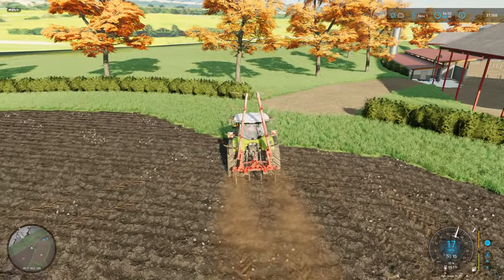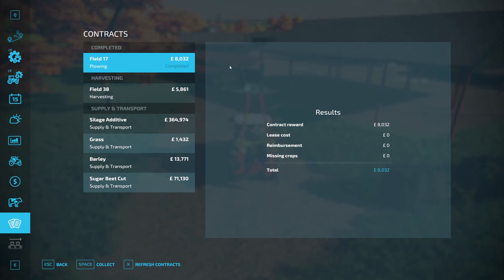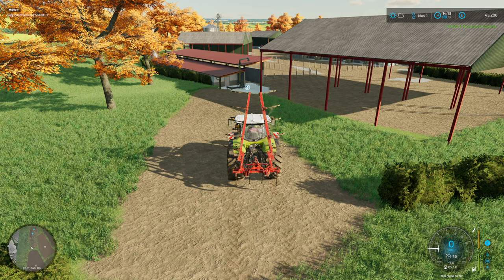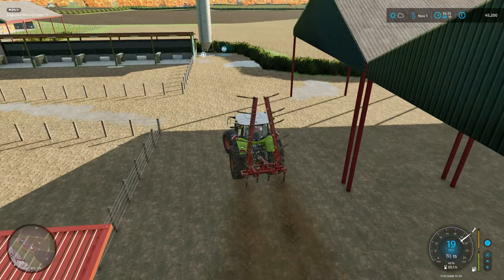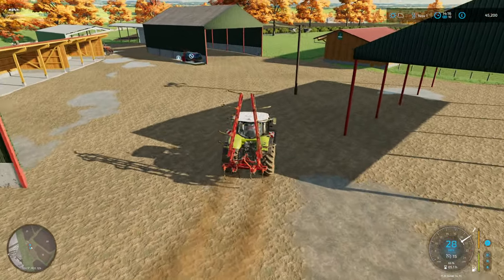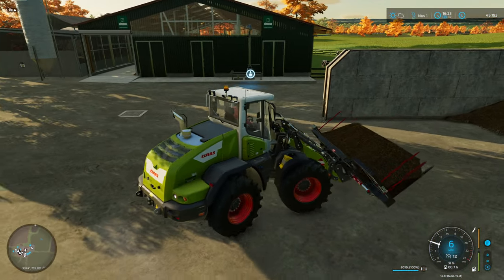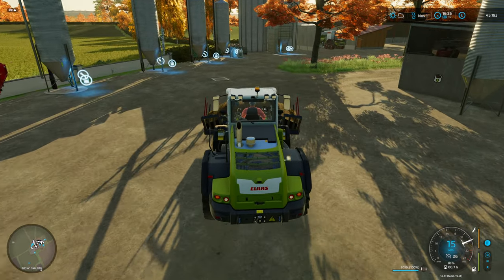That's the field ploughed - contract complete! We'll collect our payment, I think it's about eight grand. There we are. Field 38 is the little diddy one down here. I think what we'll do is head back to the farm and get some silage put in our silage clamp and maybe some hay into the feed trough. I spent a little bit of time getting some silage into the robot feeder, topping that up while the robot was out. I topped up the feeder with hay as well.